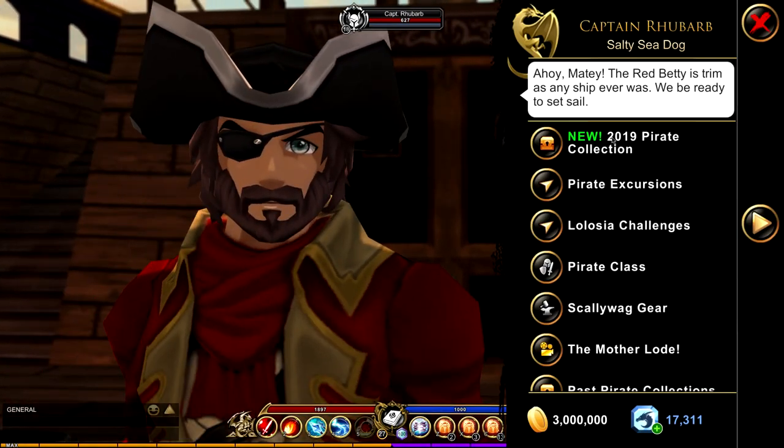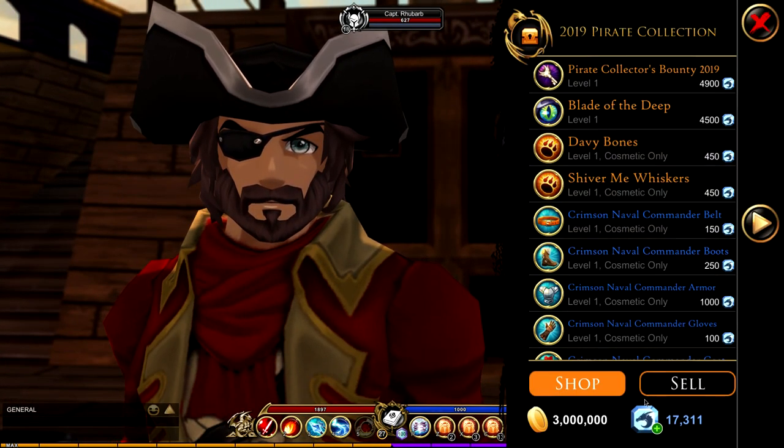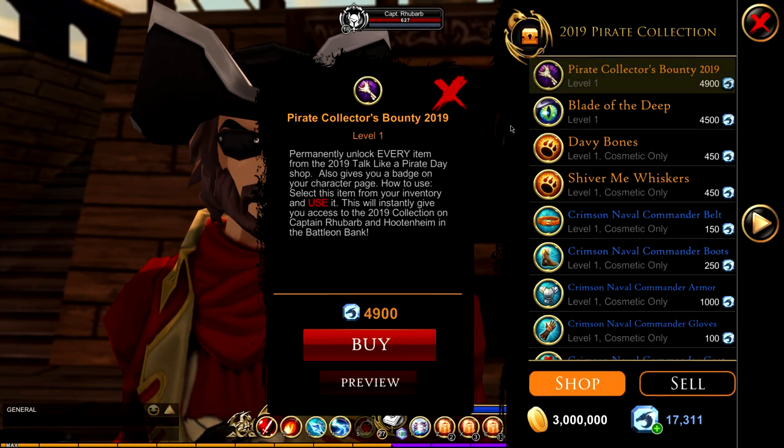With this year's collection you'll get one travel form, two pets, a free armor set — one of which is a recolor of last year's armor — and you'll also get two weapons.